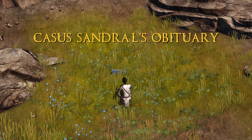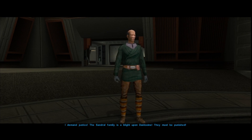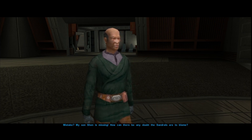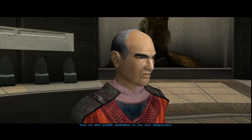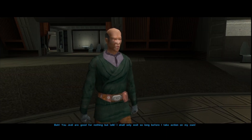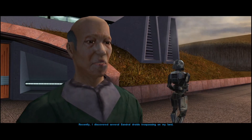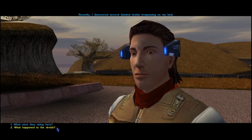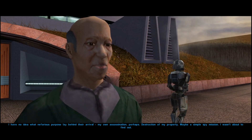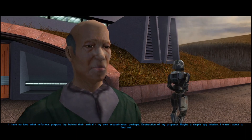The second relic: Cassus Sandral's Obituary. After completing Zhar's test, a father named Arlan Matale visits the Jedi Council, demanding help to find his missing son, Shen Matale. He blames the disappearance of his son on the Sandral family. Arlan Matale strongly disliked the Sandrals after they moved to Dantooine and began to directly compete with his plantation business. While speaking to Matale, he tells us that the Sandral family had previously intruded into his property with battle droids in a supposed assassination attempt.